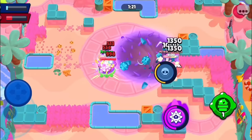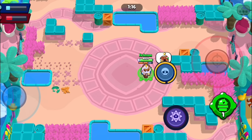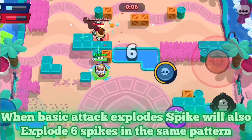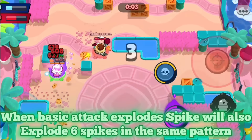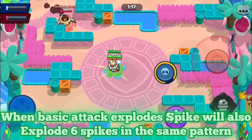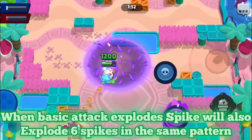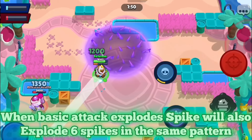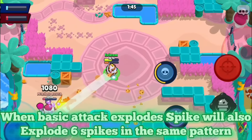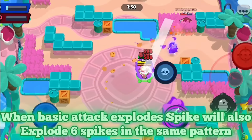Next we have Spike, and trust me this is going to be a wild one. Starting off, whenever your attack explodes or reaches the end of the projectile's range, Spike would also explode — shooting the exact same pattern of spikes. So while hypercharged, whenever his attack would explode and shoot spines around himself, he'd also explode those same spines. You could technically deal double the damage against tanks that are really close to you.